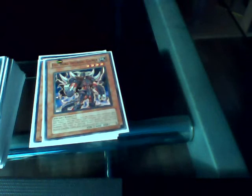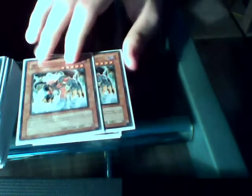Evil Hero Infernal Gainer. This is a 1,600 attack monster — it's not an Archfiend, but you can remove it from play and it comes back on the second standby phase to target one monster. That monster can attack twice during the battle phase. I'll get more on that later, but it's very helpful later on in the game.